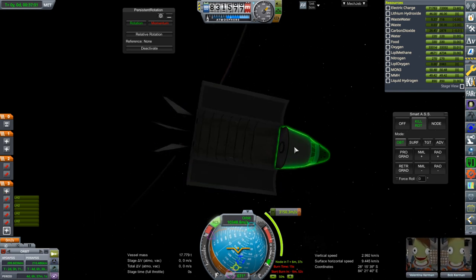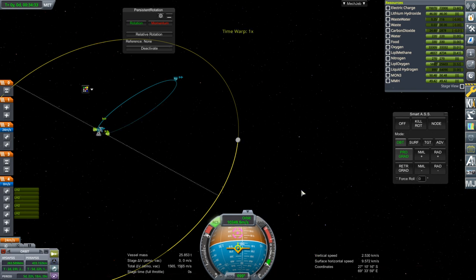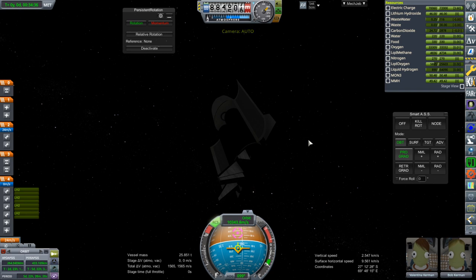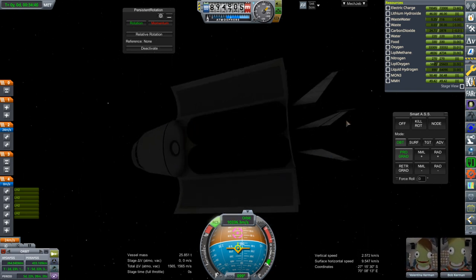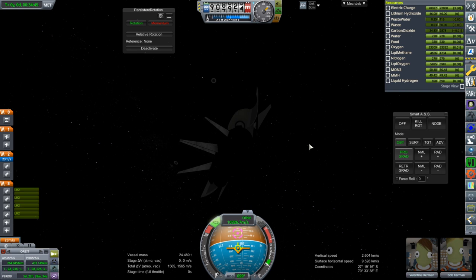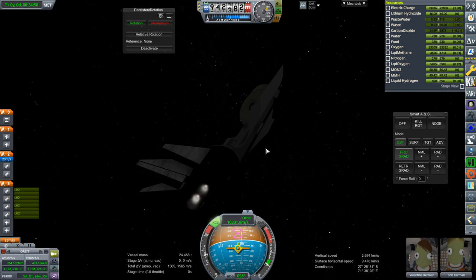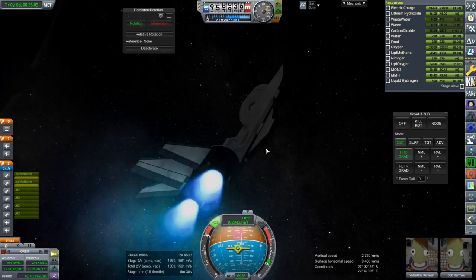We're about to run out of this stage. I decided to just hold prograde this time. That's that — let's shut down. Verifying there really isn't any fuel in those tanks, and now decouple. That was a little bit awkward. I didn't actually group these engines, but that's fine. These are the new ED-1 engines. Here comes our orbit.